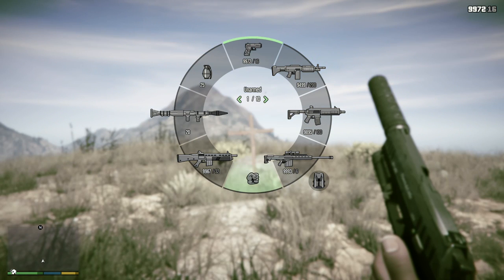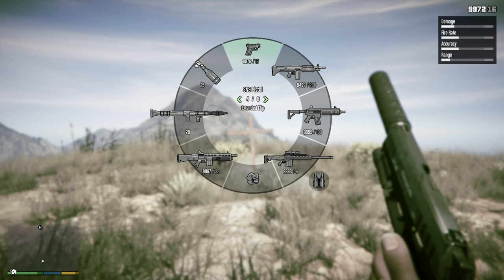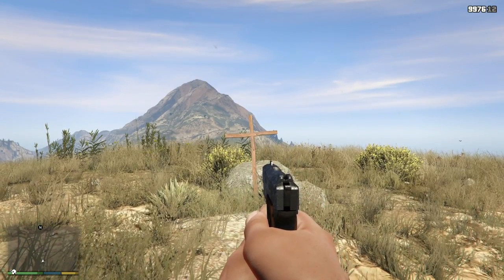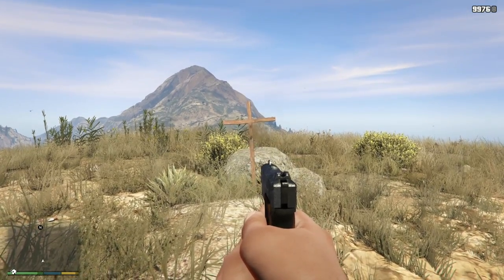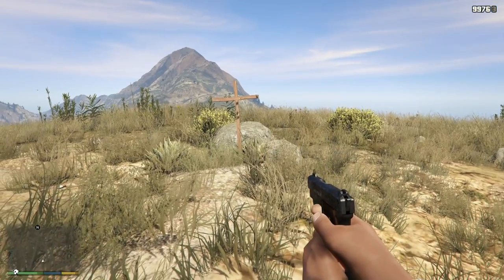The final theory is that the grave is a reference to John Marston's grave in Red Dead Redemption, since it looks like his and there are other references to Red Dead Redemption in GTA V. The straw that broke the camel's back is that it was used as a clue for the treasure hunt to promote Red Dead Redemption 2, possibly referencing the origins of the grave. So let's talk about that.